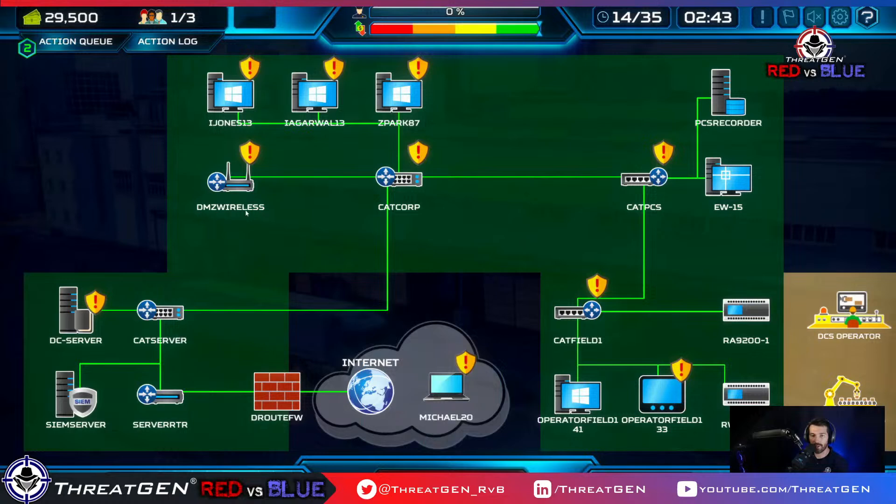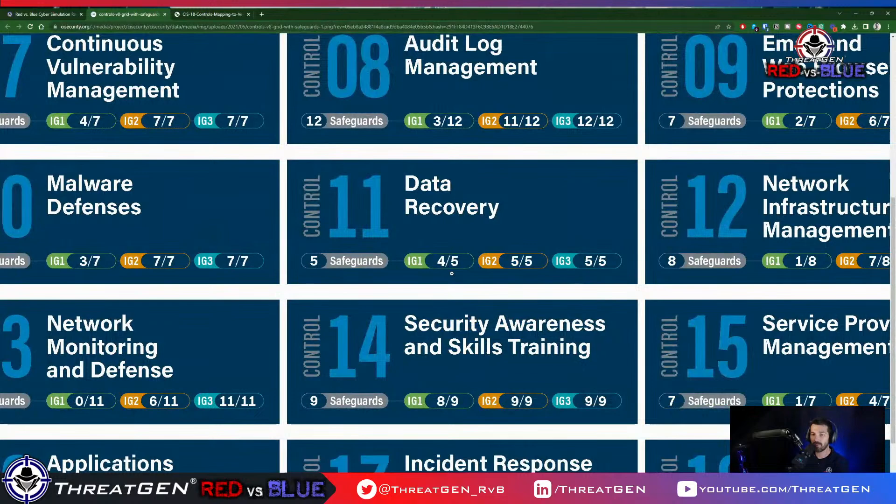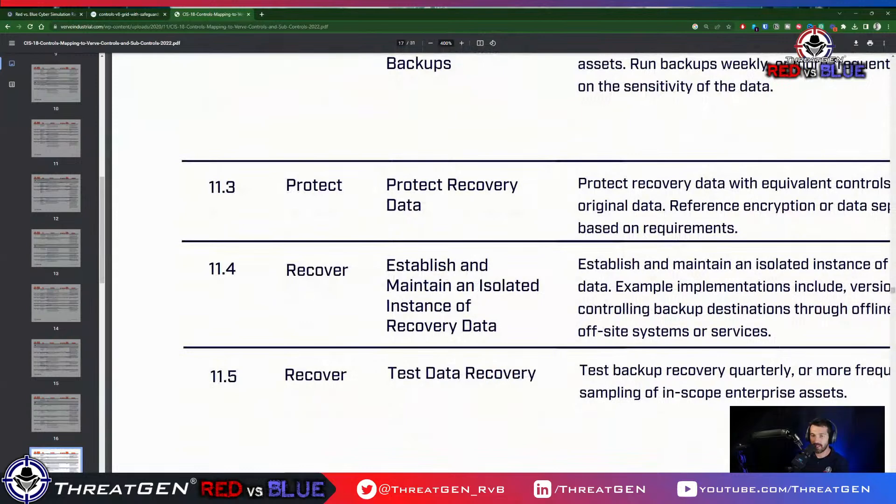System hardening is on that remaining device — quite important. Pass the turn. After malware defenses, we're going to data recovery, which in the IG framework is 4 out of 5 safeguards — so it's hyper important. Data recovery: establish recovery process, automated backups, recovery data, and an isolated recovery instance — like an alternate environment.